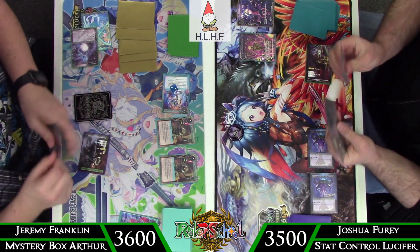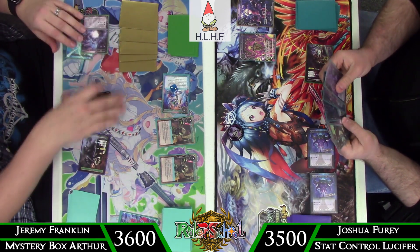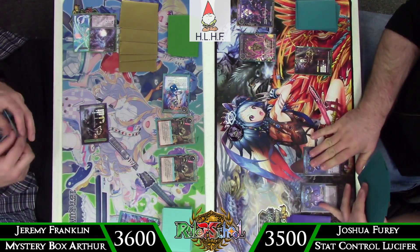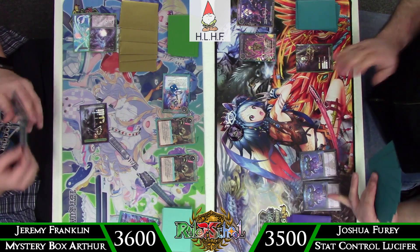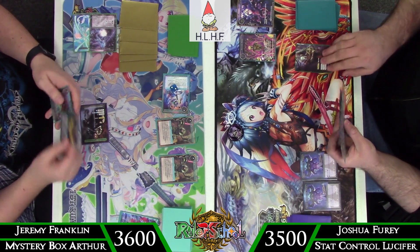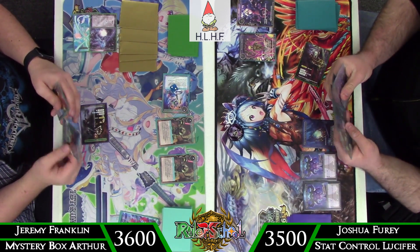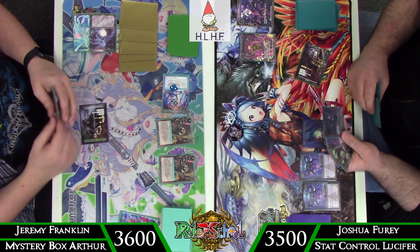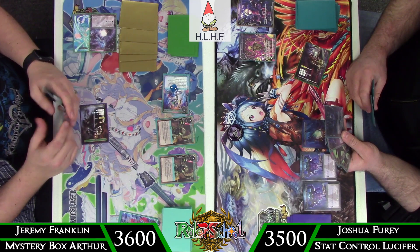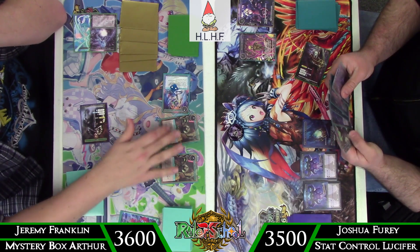Swing in the air for 5. If he decides to block with the Oborozuki, I do have Skyfall to answer it, which is why I'm leaving up that one will. He does decide to go ahead and block. Down comes the Skyfall, bouncing the Oborozuki back to his hand, and the 5 damage goes through, taking him down to 35. With access to something like Maintenance, I'm feeling pretty comfortable. Next turn I'm swinging for 5 with Vivian, plus two 7-7s crashing down — that's 19 damage total.